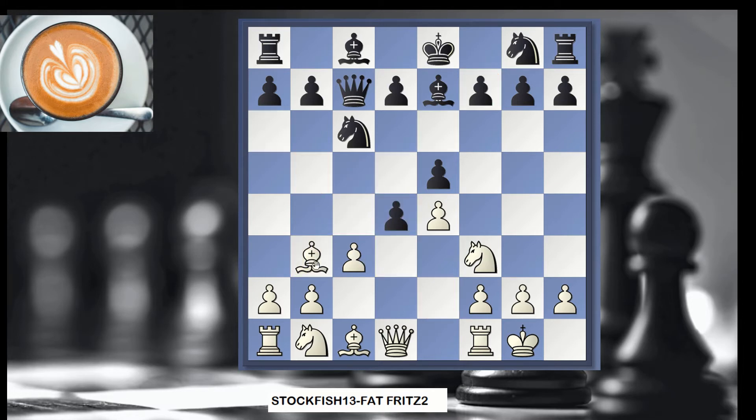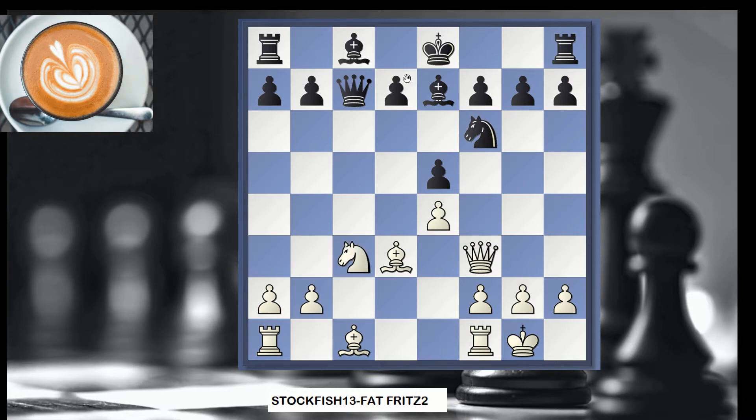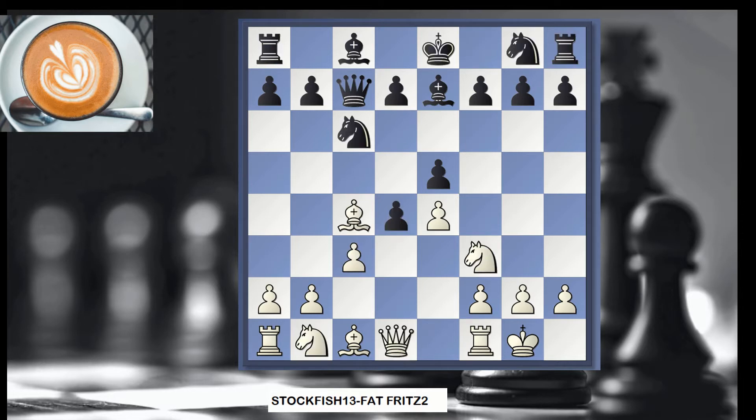White decided to drop back the bishop. The more normal move would be taking here — now the bishop is attacked. That line is given by Stockfish and is about equal. So more interesting is Bishop b3. White is offering a pawn, which Fat Fritz 2 accepts. So this is a gambit.